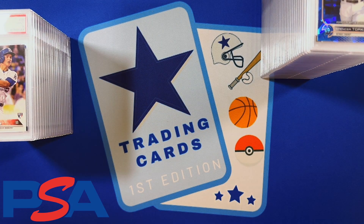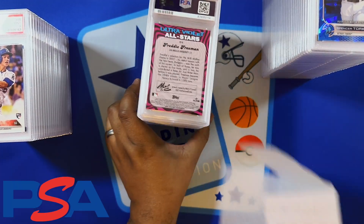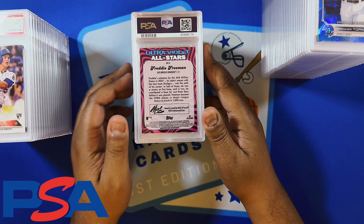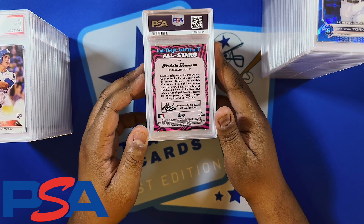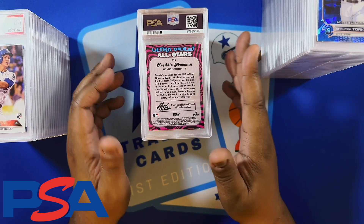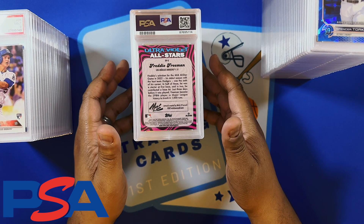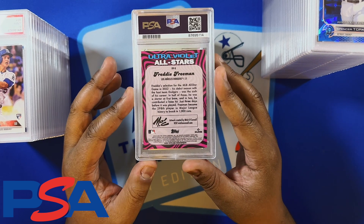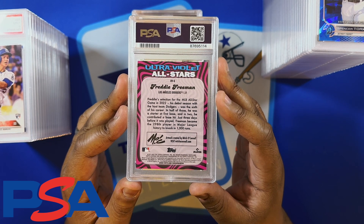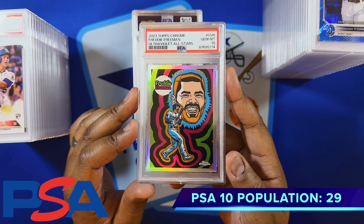One last box to open — got some nice ones coming up. Looking at the pop counts on these — not outrageous. With SGC having their specials, a lot of people went there for quick money when new sets came out, so PSA numbers on these are lower, which may help with the value of the cards. Got a case hit here — a short print ultraviolet all-star card for Freddie Freeman — and we got the 10 on the Topps Chrome from last year.